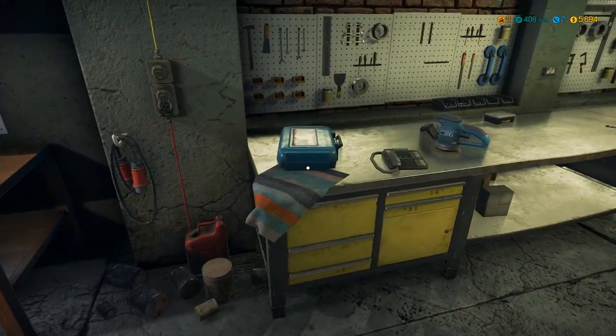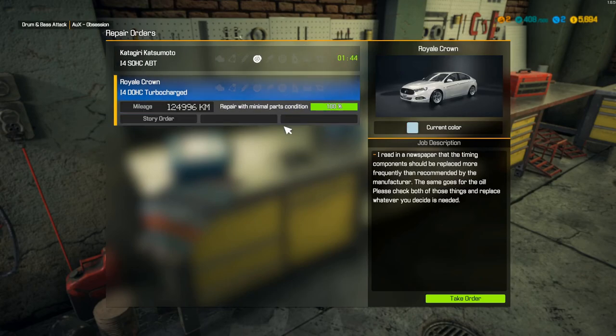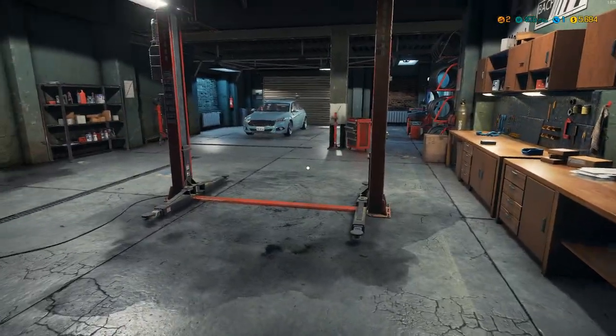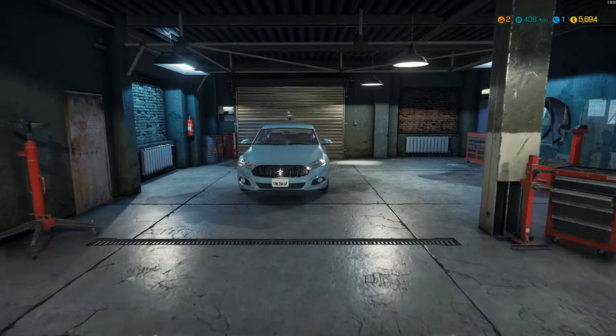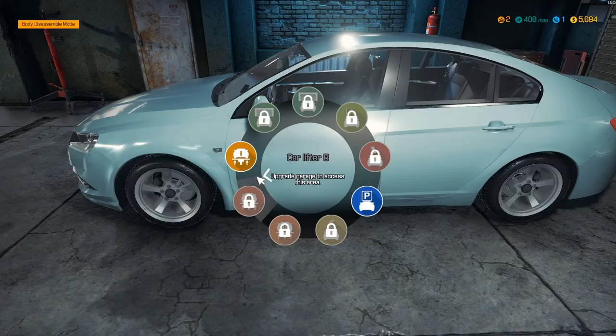So let's check out our next job. You can either do another brake job or we have another story job. The job description says: 'I read in the newspaper that the timing components should be replaced more frequently than recommended by the manufacturer. The same goes for all the oil. Please check both of these things and replace whatever you decide is needed.' Sounds like a great way to make some money — we could replace a lot in this vehicle. It looks clean enough.